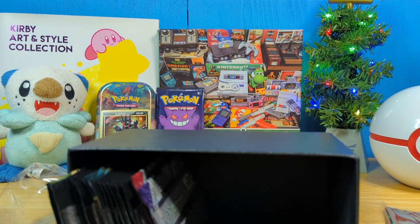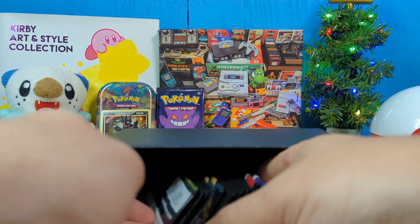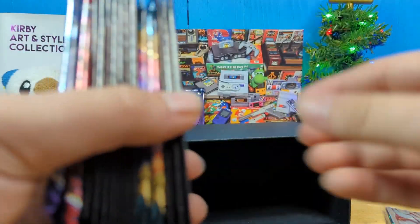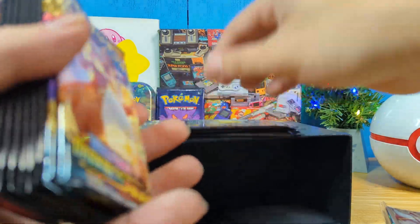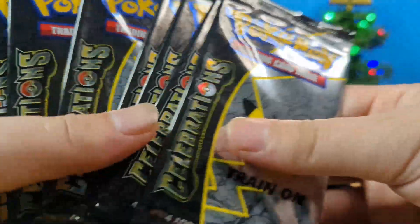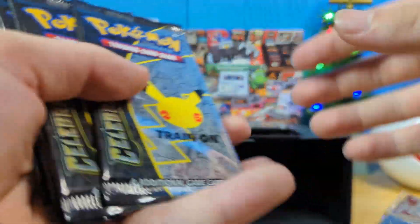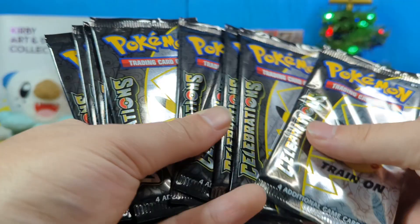We have our energies. You guys ready? Think fast. And here we have — whoa! What the heck is going on here? We have a Vivid Voltage, three Celebrations, two Darkness Ablaze, a bunch of Celebrations, Battle Styles, and Chilling Reign. So many packs! Oh my God! Look at all that! Yum! Eye candy!